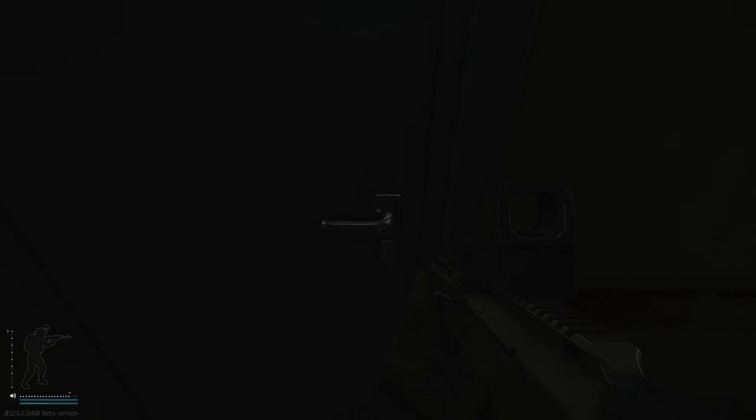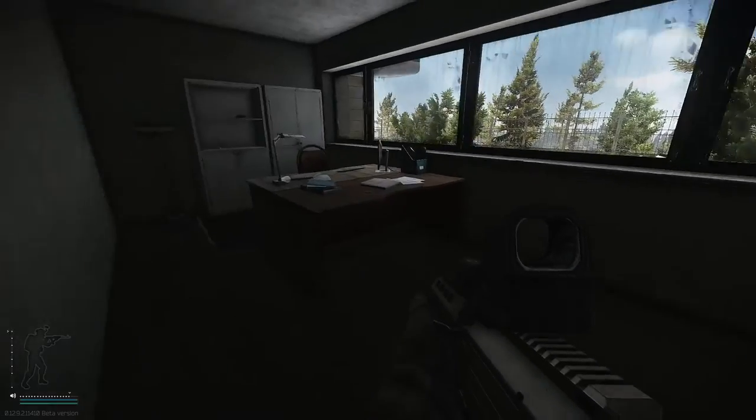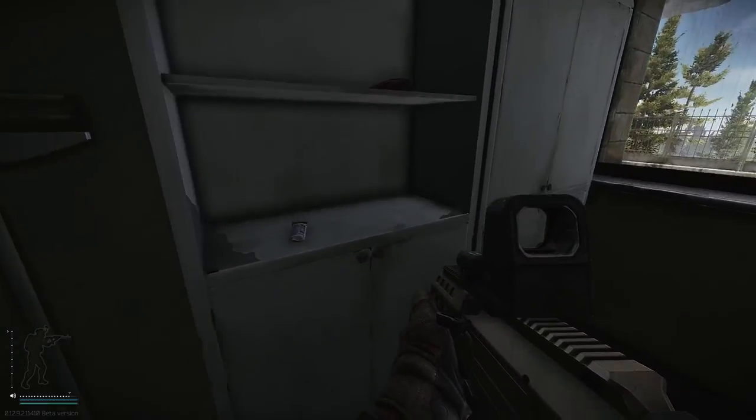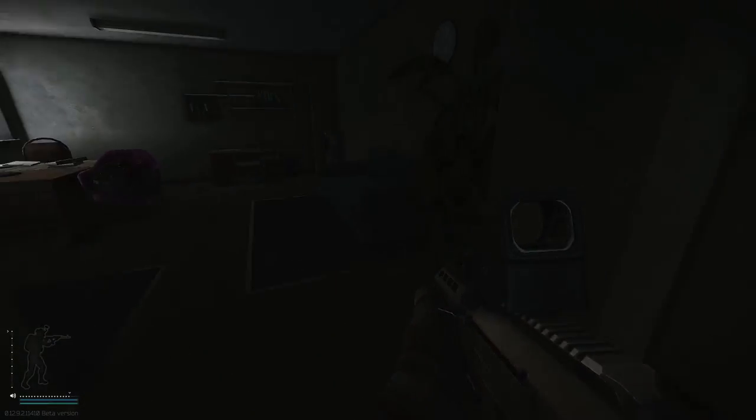Moving on, we've got 107 on the first floor of East Wing. This is a great med room with a med bag, med case, duffel bag, ledex spawn, graphics card, and loose loot including meds, money, and electronics. Another really, really good key that's not too expensive — you should definitely hit this key every time.